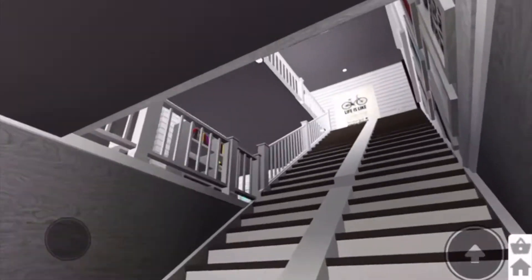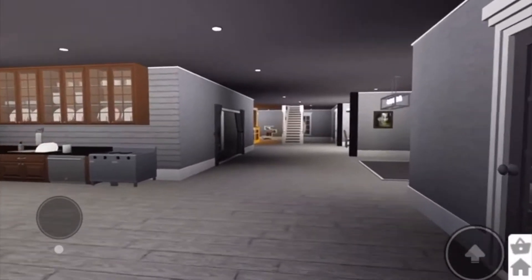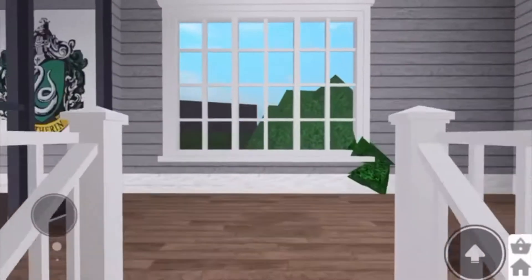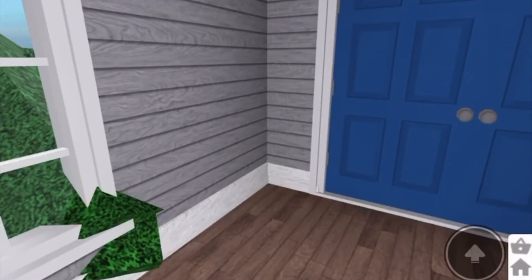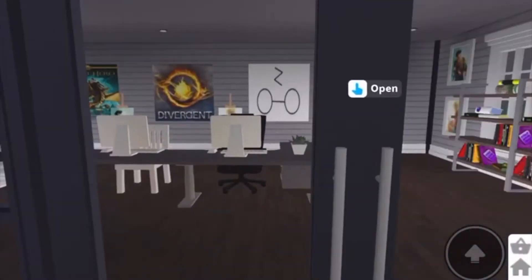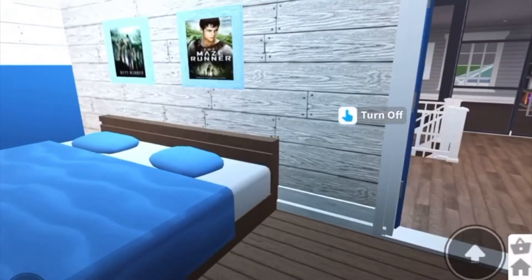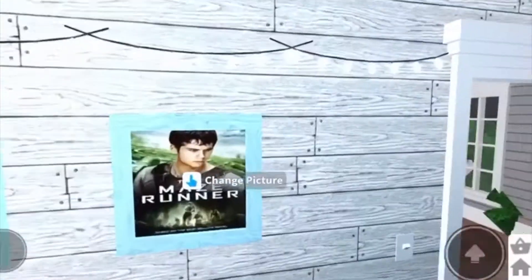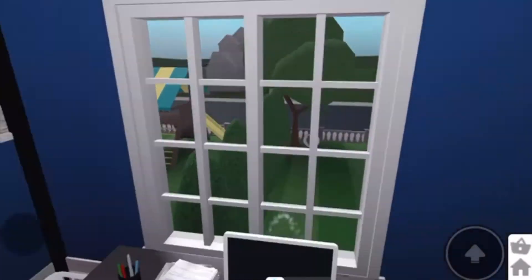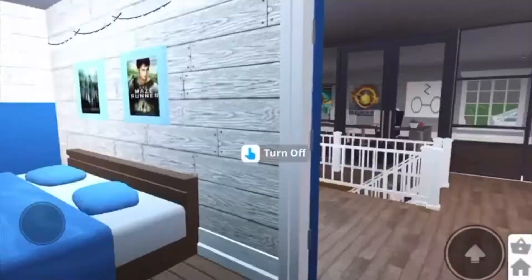That is stairs meant to go from the first to the third story, so we don't really need to walk up there. Let's just walk all the way across the bottom floor again. My phone is vibrating because it's set on a pile of books. This is my friend's room — she wanted blue, so I gave her blue. She's obsessed with the Maze Runner, I think you can tell, and she has a nice view outside. I think it's pretty cool.